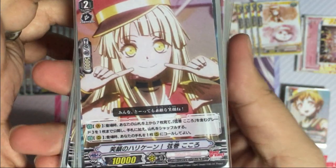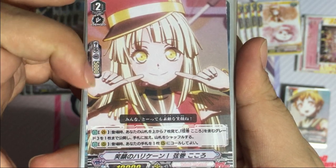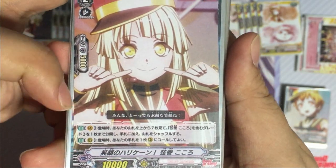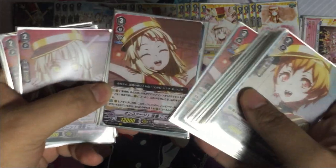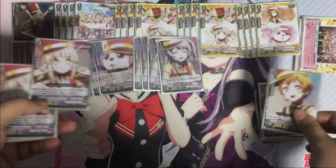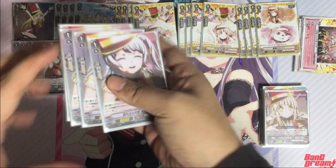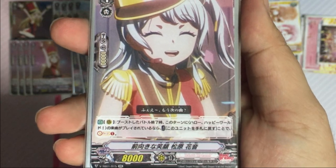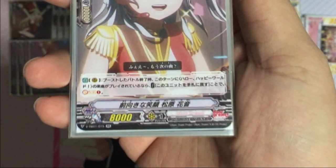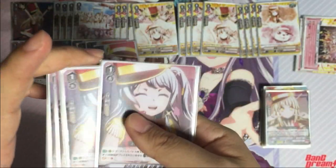Next is another key card — the grade 2 Kokoro. As a vanguard when she enters the field, look at the top seven, reveal up to one grade 3 Kokoro and add it to the top of the deck. As a rear guard when she enters the field, you may call one from your hand, so when the grade 3 Kokoro declares attack, call this and call one more onto the circle — you can do another two attacks. Definitely four copies. Next is Karon: after a boosting battle, if you have played Hello Happy World music during this turn, return this card back to hand and soul charge one, to increase the amount of soul you have in the deck.